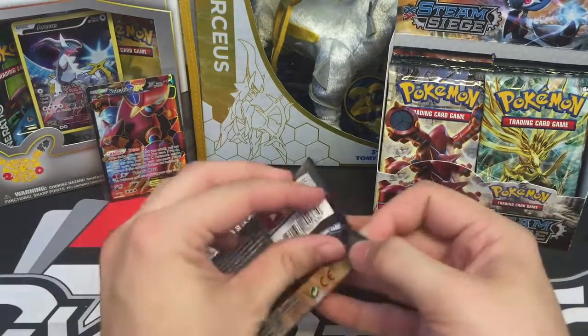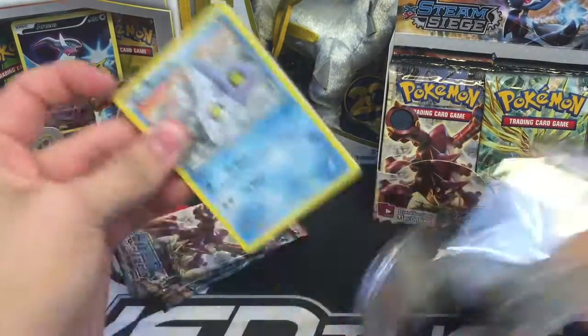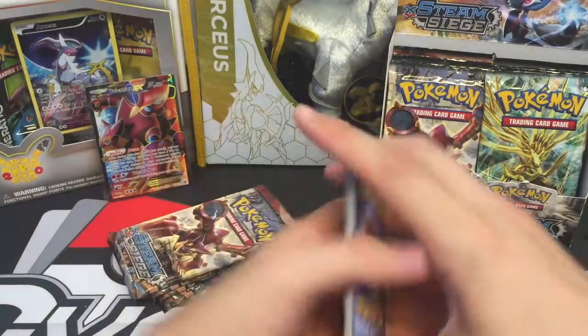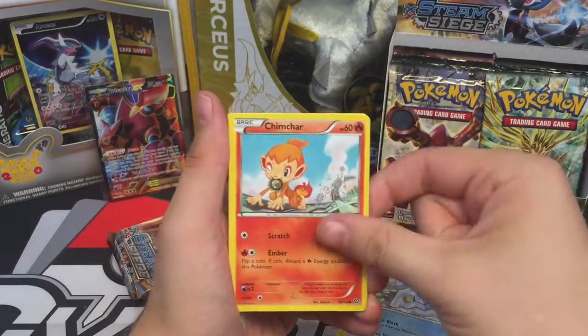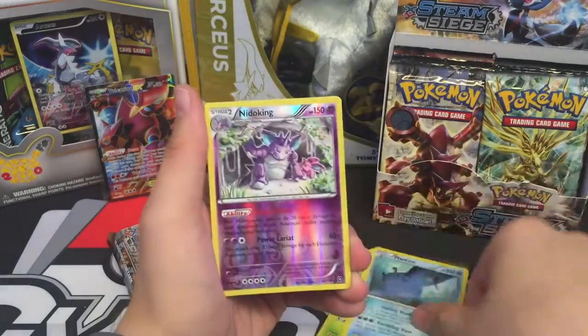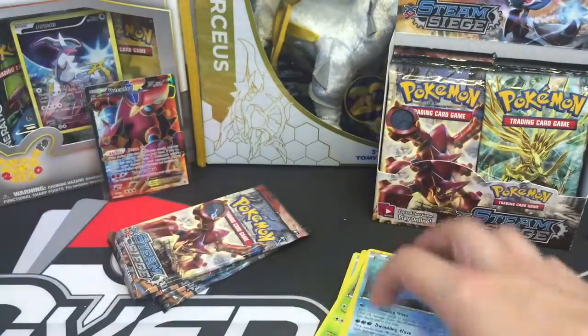Five packs left. Special Charge, Klang, Claw Fossil Anorith, Bergmite, Chimchar, Yanma, Mareep, Mantine, Nidoking Reverse, and a Druddigon Regular Rare.